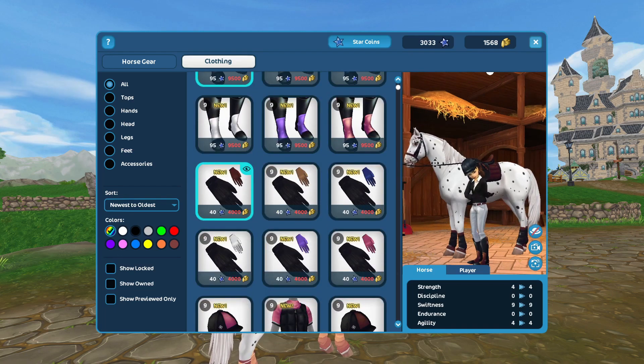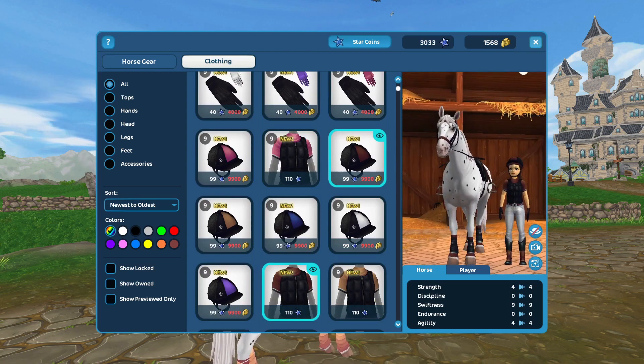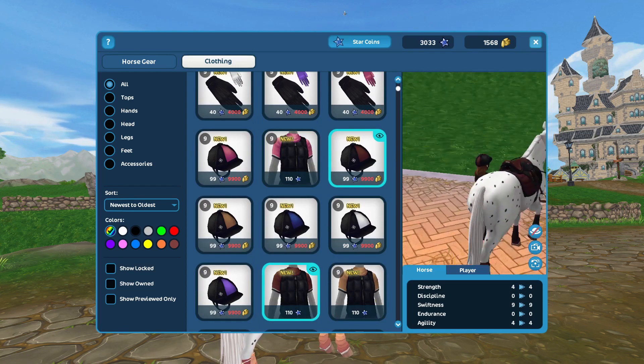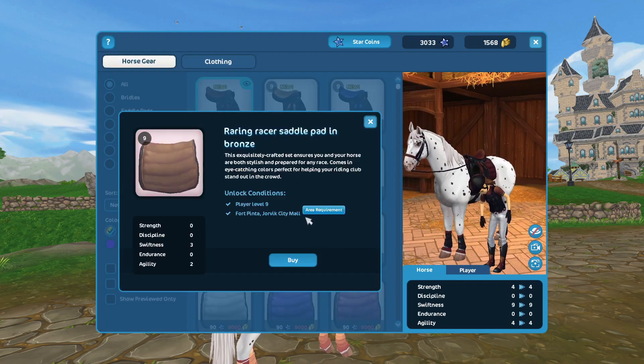Continuing with the chocolate set — here are the gloves. You get the full outfit, so here is the full chocolate outfit. You can get this basically in six different colors, so let's look further.